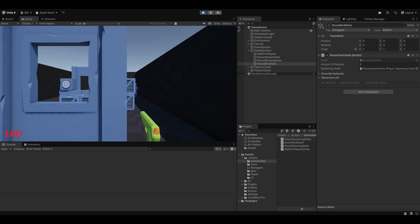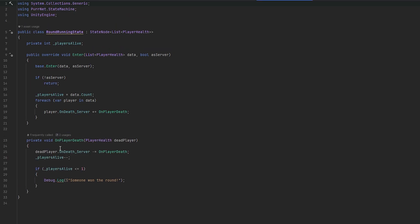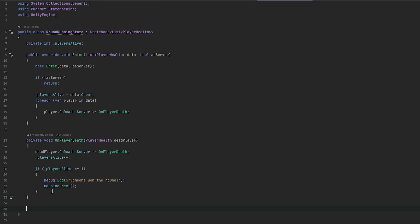So we're here, essentially waiting for the other player. Now we got the other player - he comes here, he shoots our host, and he dies. Someone won the round. Oh, I guess we forgot to actually go next when someone wins the round, so let's do that. Here someone wins the round, let's do machine dot next.